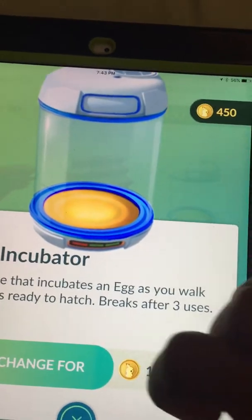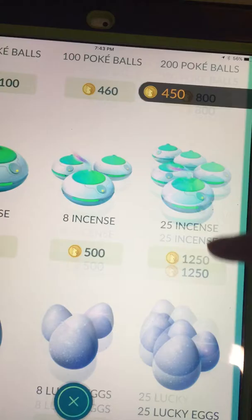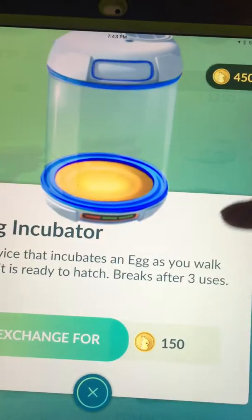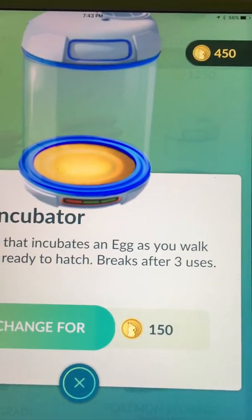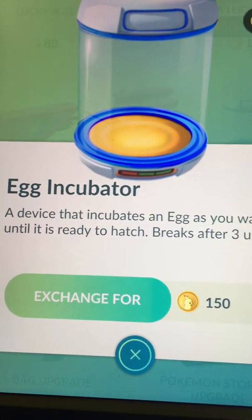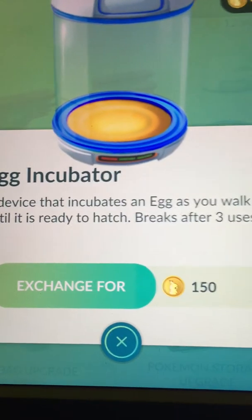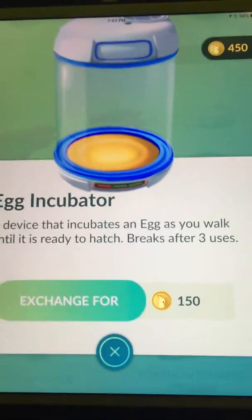I have 450 coins. For every egg incubator you buy, you have to pay 150 coins. It is a device that incubates an egg as you walk until it is ready to hatch.